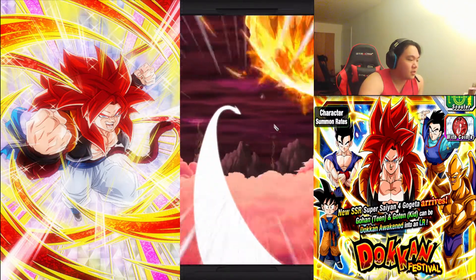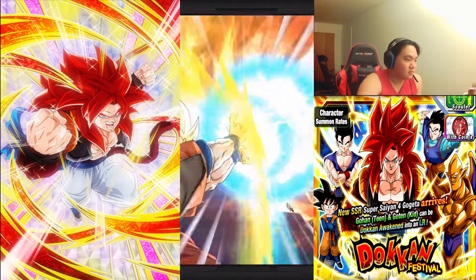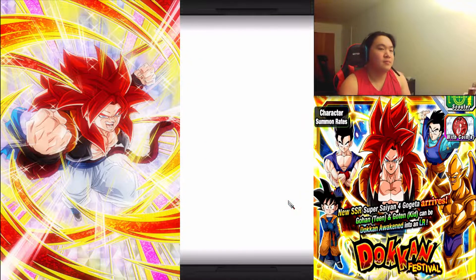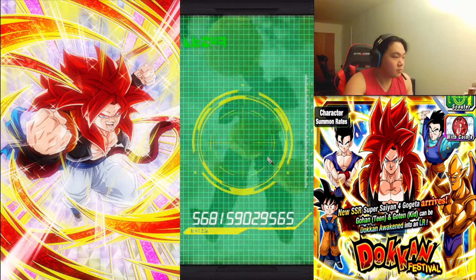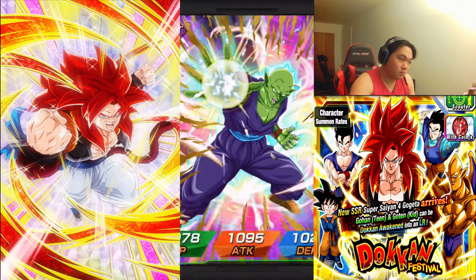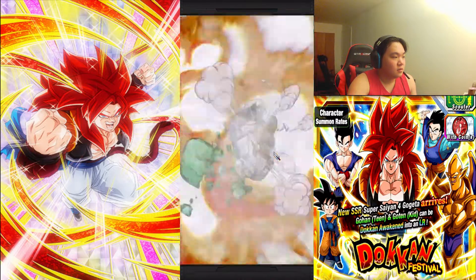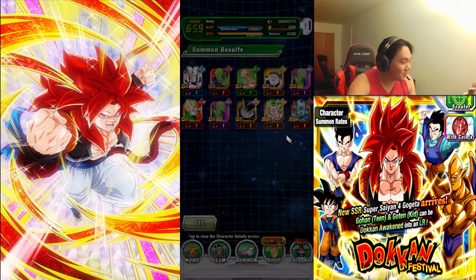Yamcha, go on Gogeta — ah, if only Yamcha was in there. Super Saiyan 2, that's fine. We got Kale — I don't think I have her maxed out — and Real Doe again. I don't need Real Doe anymore.